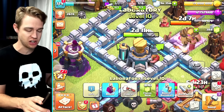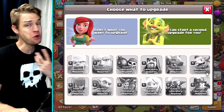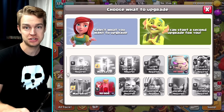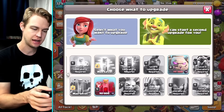Did you know that Supercell made it so you can upgrade stuff while the laboratory is upgrading? This is a new thing - I didn't know about it but it's pretty awesome. I've got two upgrades I can do as long as I end up with the dark elixir I need. I'm going to upgrade the Golems, or if not, the Skeleton Spell - either way, that's the goal for today.